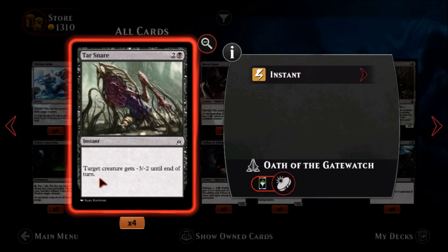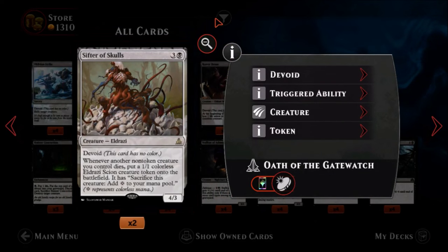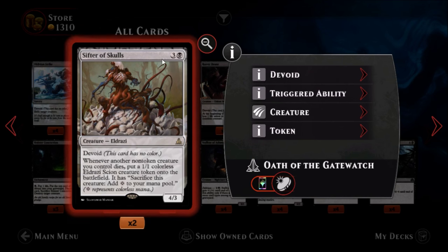Tar Snare — one black, two colors, a common instant. Target creature gets minus three minus two until end of turn. I don't know what to think of this — I guess it's okay, but black seems to have much better removal than this. I'm not too crazy about it. You guys can convince me otherwise in the comments.